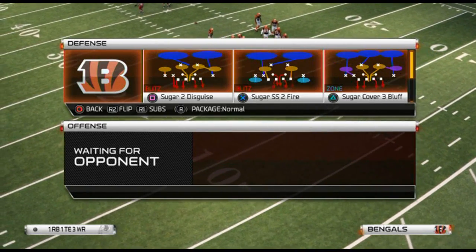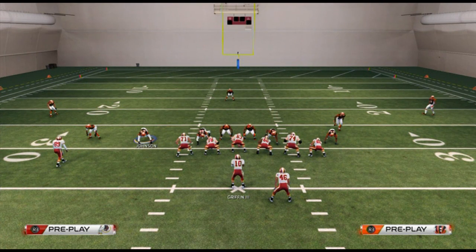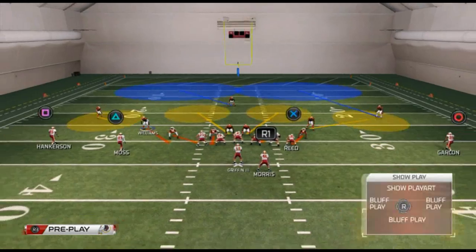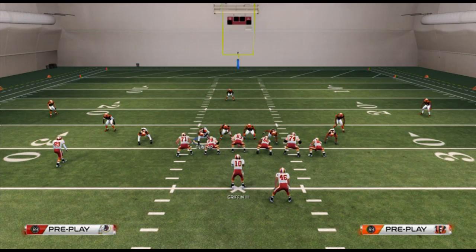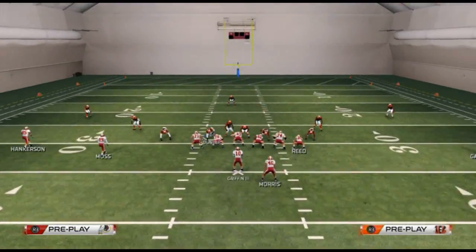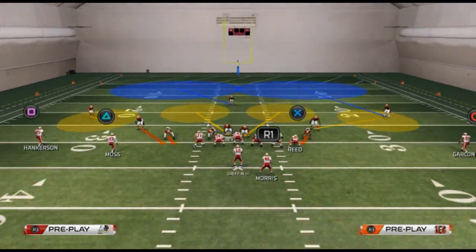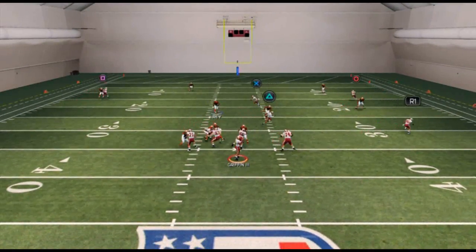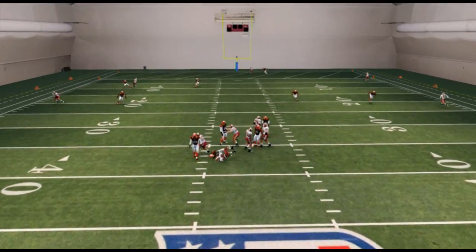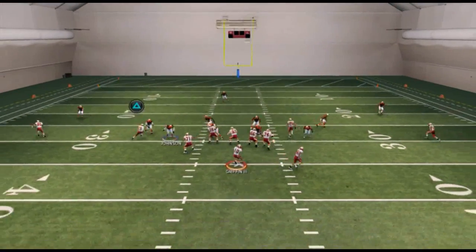In my opinion the Sugar Two Disguise is a very good defense because of the disguise factor. What we want to do when we come out is base the line and pinch our linebackers — when we pinch them, Williams will back up a little bit, which is exactly what we want. We then crash our defensive line down and I like to quarterback-contain both defensive tackles. Typically I'll use one of the middle linebackers, more recently Vincent Ray since he's on the weak side, and we should get pressure off that left edge.